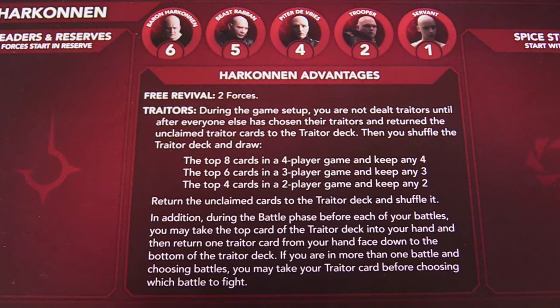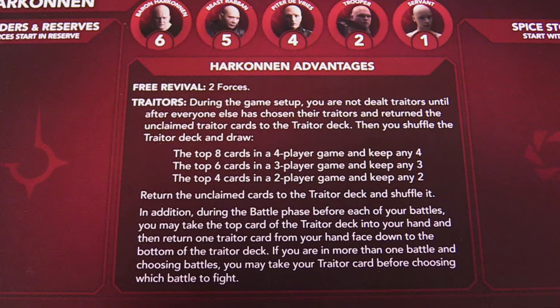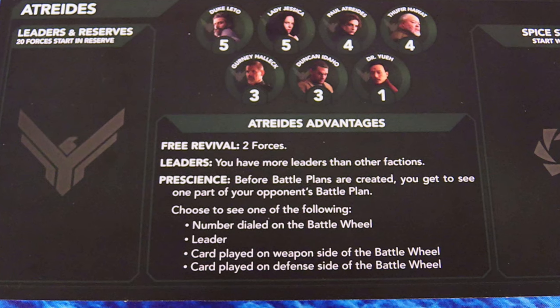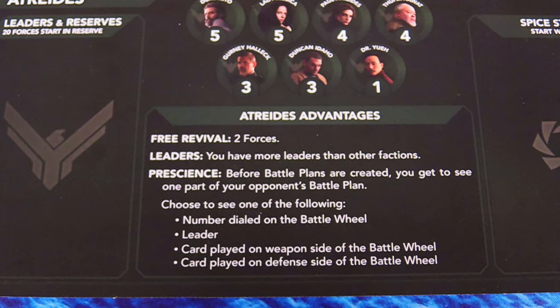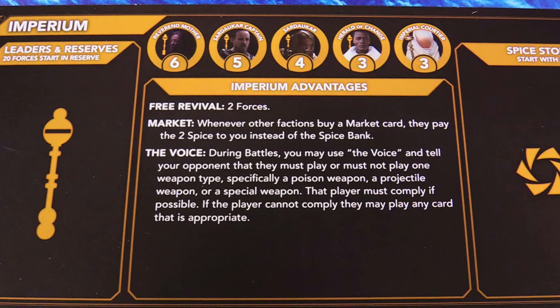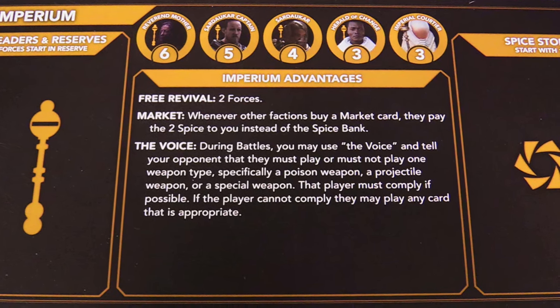During setup, each player gets a certain number of combat forces ready and a certain number of spice, which is used as currency throughout the game. Also during setup, each player draws four trader cards, choosing one to keep. Trader cards will be used during battle, which we'll get into later.